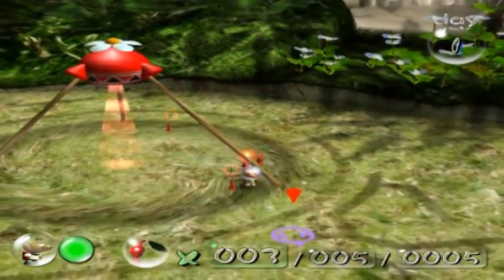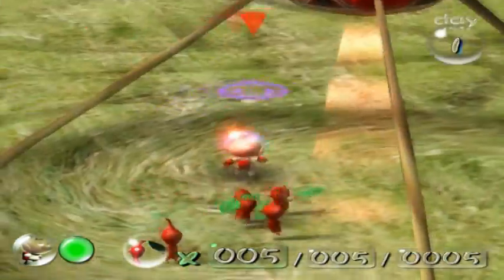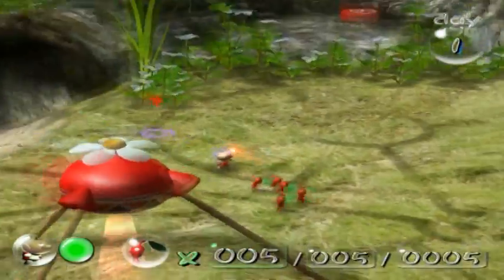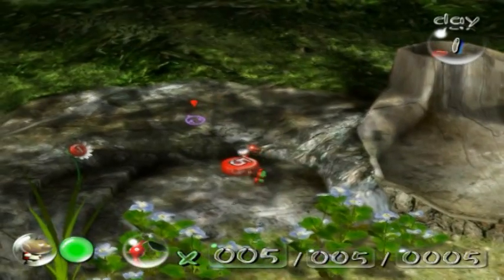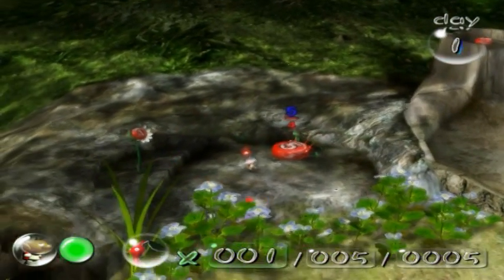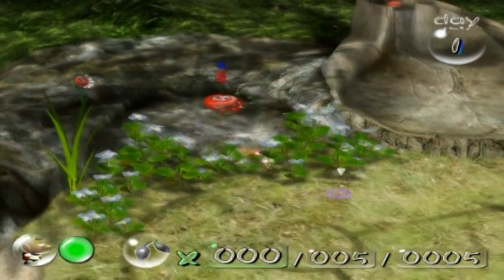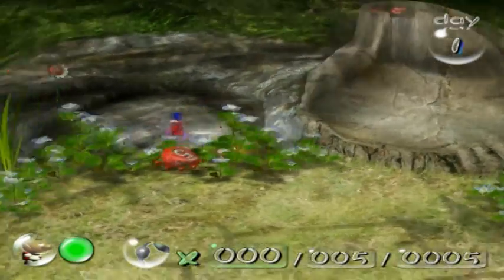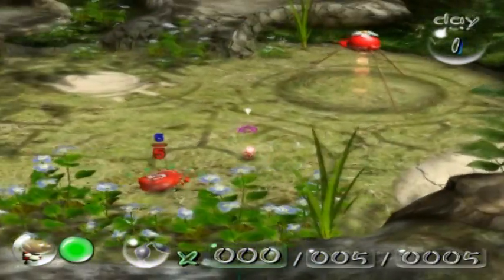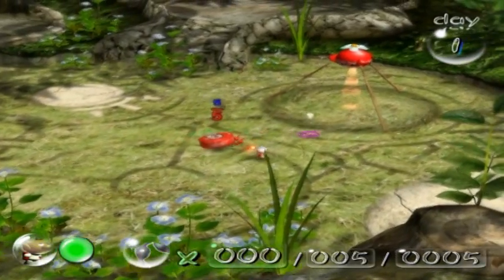Each enemy requires a certain way of fighting if you don't want to suffer heavy Pikmin losses. Now that we have five Pikmin, let's go ahead and bring back this pellet with a five on it. The larger the pellet, the more Pikmin it requires to carry. But also, larger pellets will give out bigger increases. So the one pellet only gave us two Pikmin — well, this should give us a lot more.